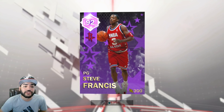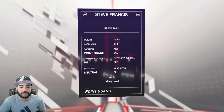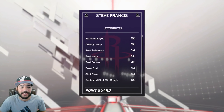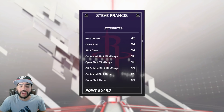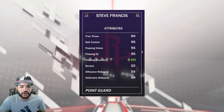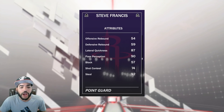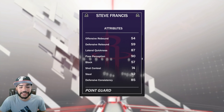All right boys, we're back on the channel. About to debut the Steve Francis card — he's a 92 overall amethyst. He has some pretty decent stats: 97 offensive overall, driving layup is 96, open shot mid-range 93, open shot three is at 91, so he can definitely shoot the ball. Passing accuracy is 99, and I put a shoe on him.